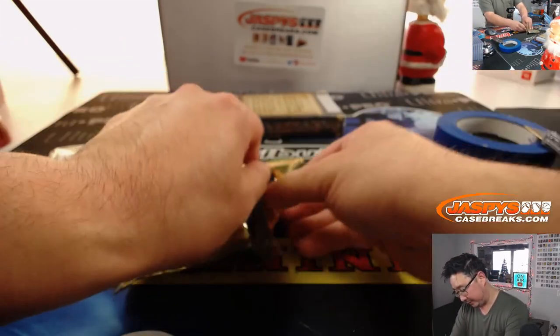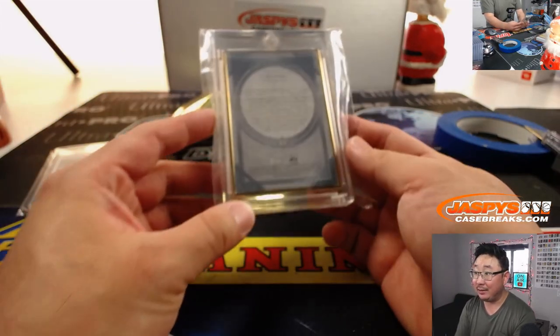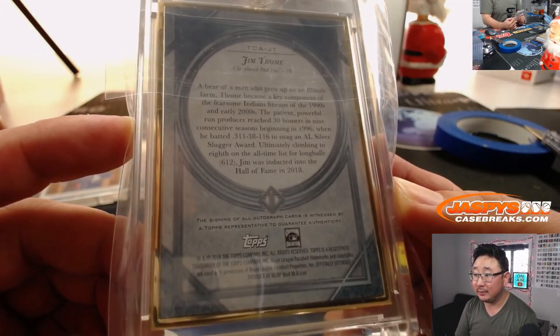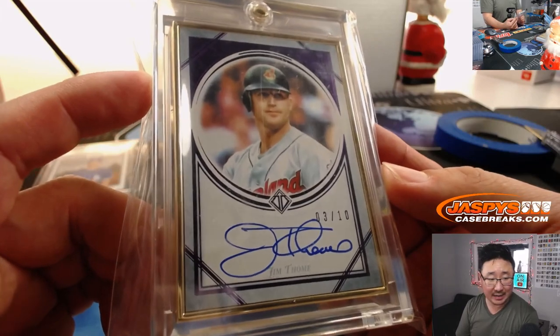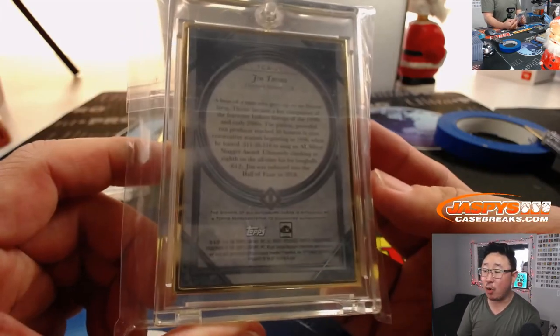Next one is — looks like a gold frame. Transcendent. It's Jim Tomei, three out of ten. Nice low number there. Three out of ten Jim Tomei, Cleveland Indians edition. That's going to be for Noah. Nice one, Noah.